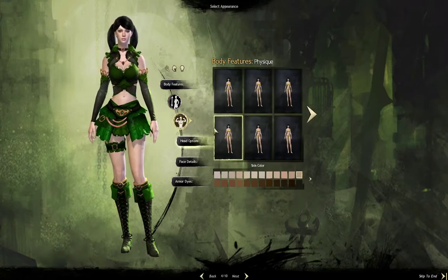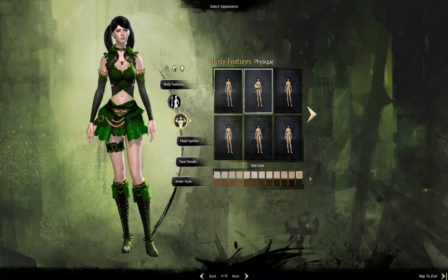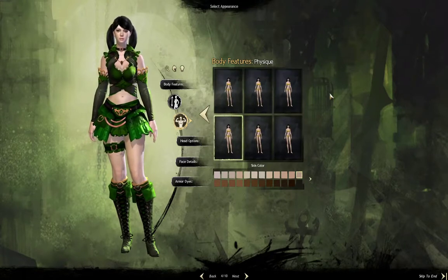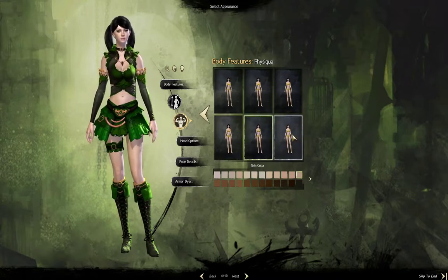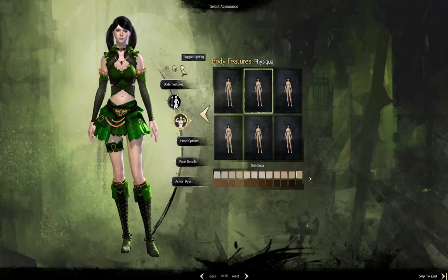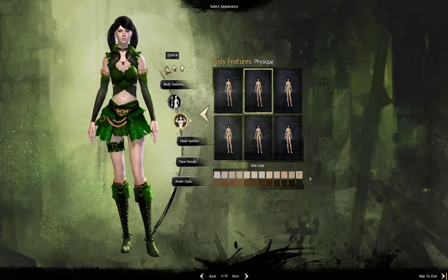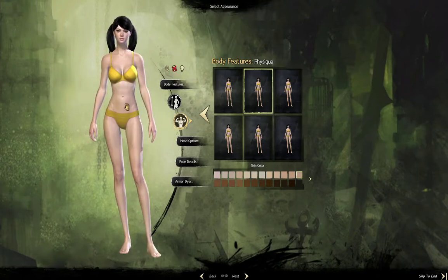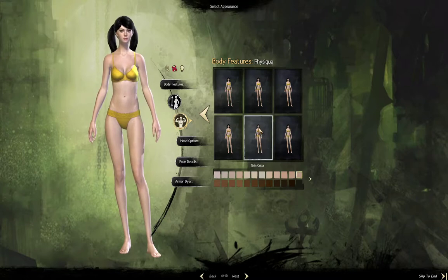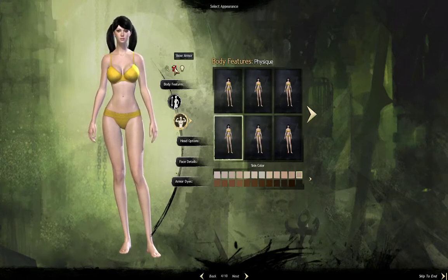Over here you have Physique, and there are several different Physique options. This is the default one selected. Just to give you a quick overview: you've got a little chunkier and a little bit less chunky and thin. You can see she's kind of toned. Some options on the right give more tone. Going back to the default — it's just kind of natural, medium. We're going to stick with that.